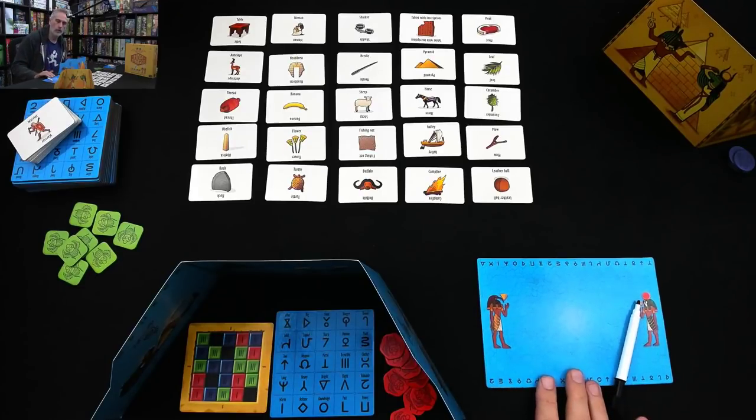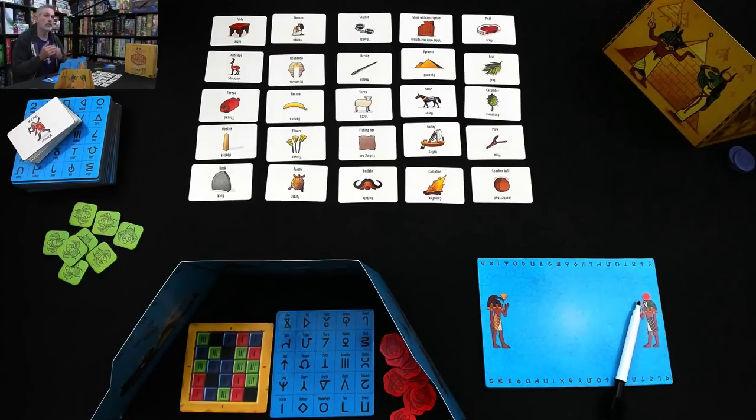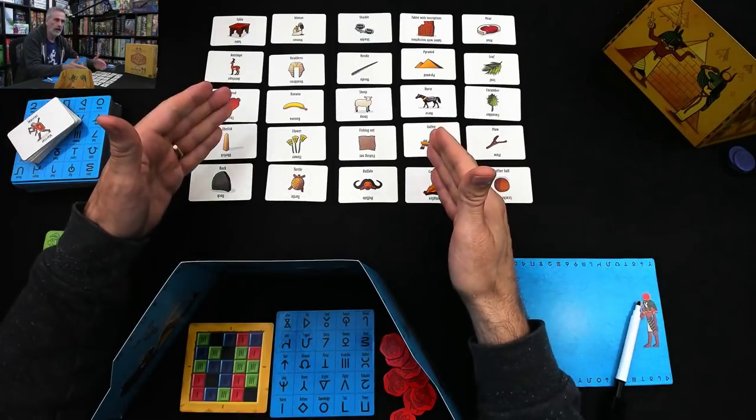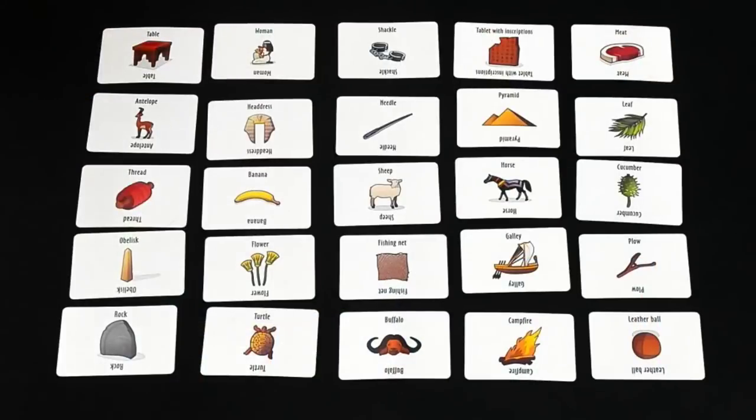Here's the way a round works: each human player gets to try to intuit the meaning of another word. Then after all the human players have done that, each alien player gets to use their language to ask for an item on the board. So Jen is going to try and figure out — using up to five of these items — a new word. What she does is pick one, two, three, four, or five items.